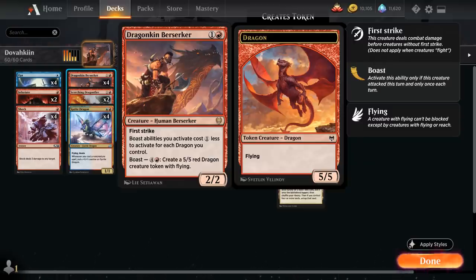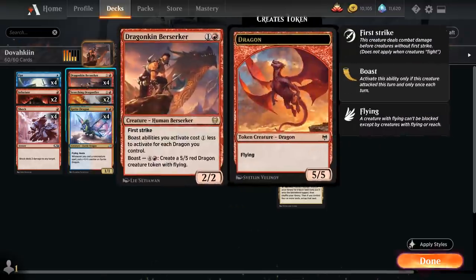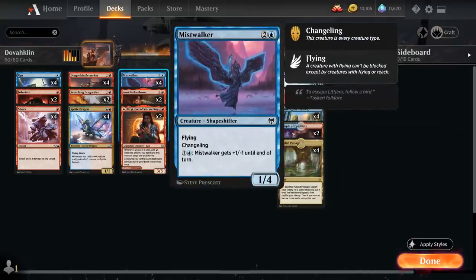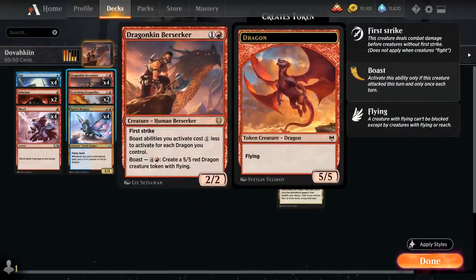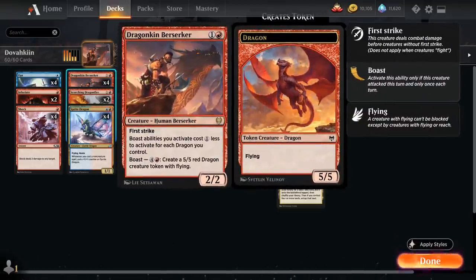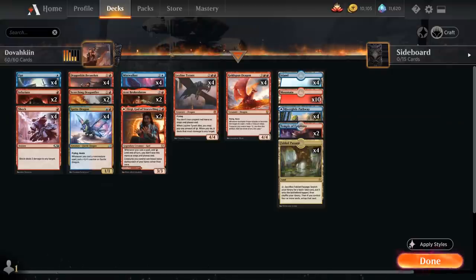The goal is to play some cheaper Dragons so we can Boast with Berserker before getting to 5 mana. Sprite Dragon is a 2-mana 1/1 Fairy Dragon, which counts for the discount, letting us potentially Boast on turn 4. We also have Mistwalker, a Shapeshifter with Changeling that also counts as a Dragon. We've got pump spells like Infuriate and burn spells that combine with First Strike to take out blockers, plus the Rune of Flight as an option.